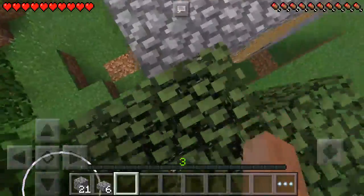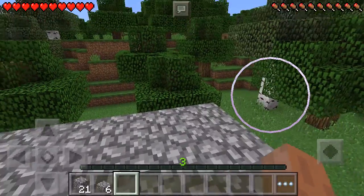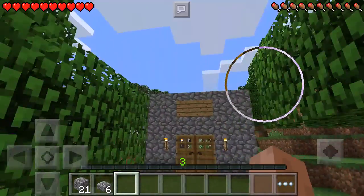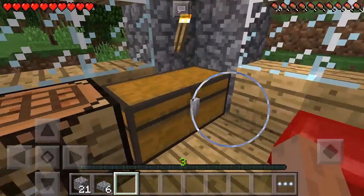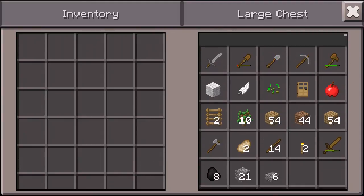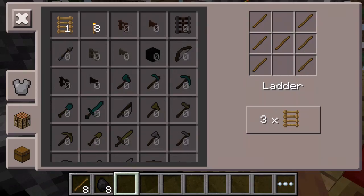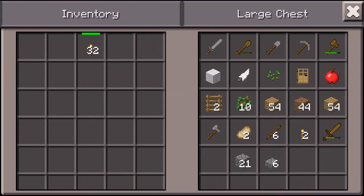Okay, there we go - we're done guys! We officially have our home. Beautiful! Guys, we have a house and we can officially go hardcore mining, which will be awesome. Let's go ahead and make as many torches as we can real quick - one, two, three, four, five, six, seven, eight. There you go - 32 torches, not so bad. That'll last us a good while.